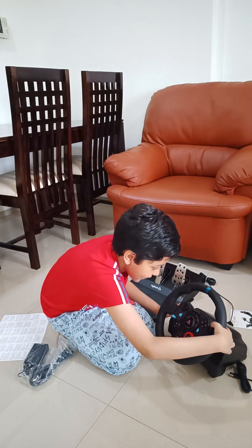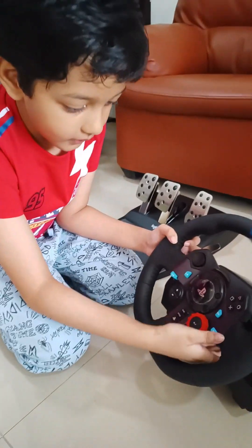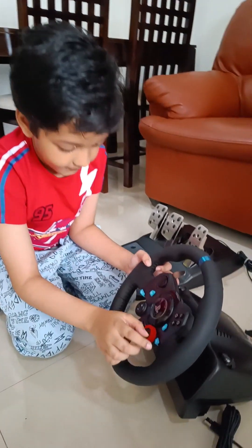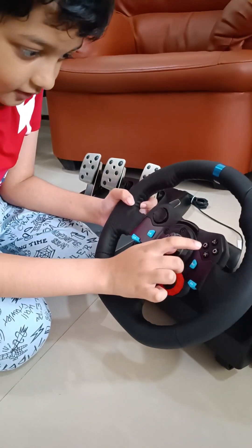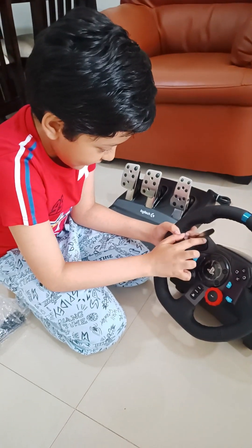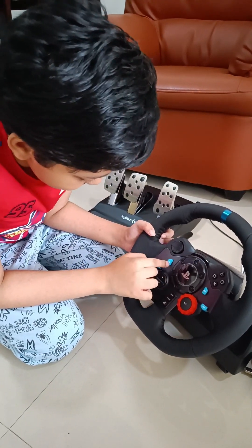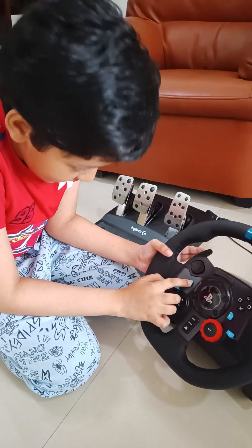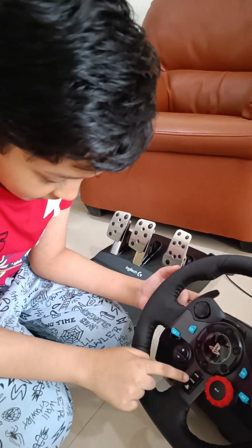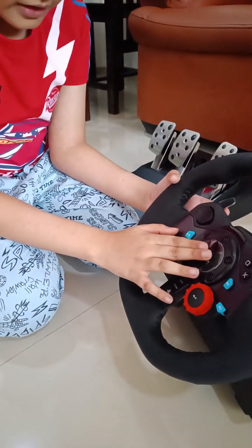Right here is like the gear changing system attached on the wheel — these metal plates. Right here is the right button 3, and this is the right button 2. Here are all the controller buttons: the X, the square, the circle, and the triangle. And this is the D-pad — small, but very, very silent. This is the left button 2 and this is the left button 3. There's even the plus and minus, share, and options buttons. And the PlayStation logo right here.